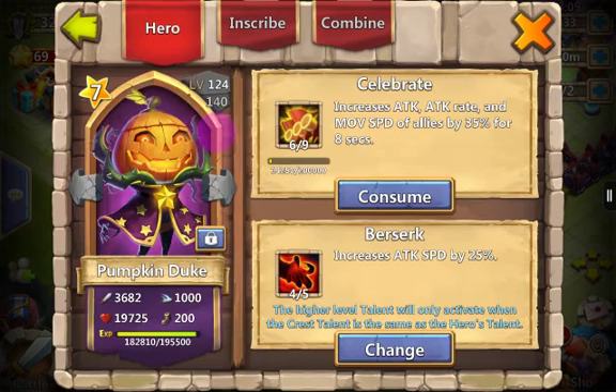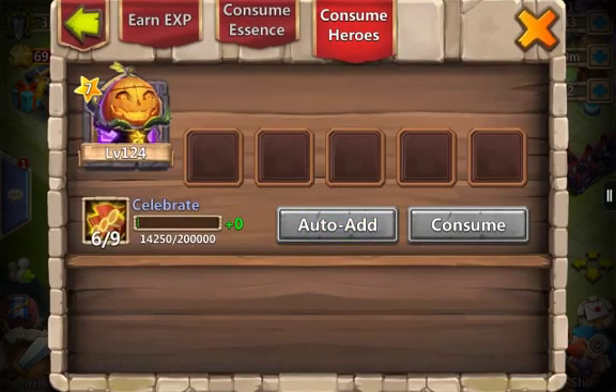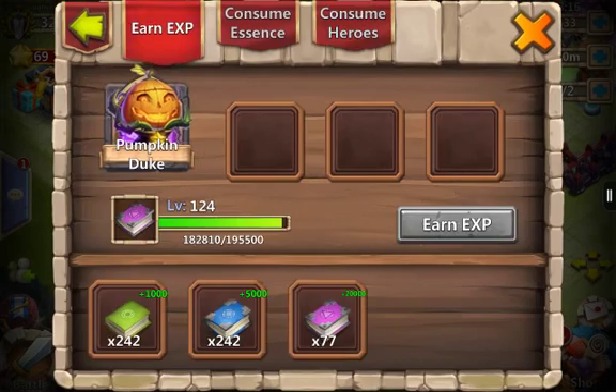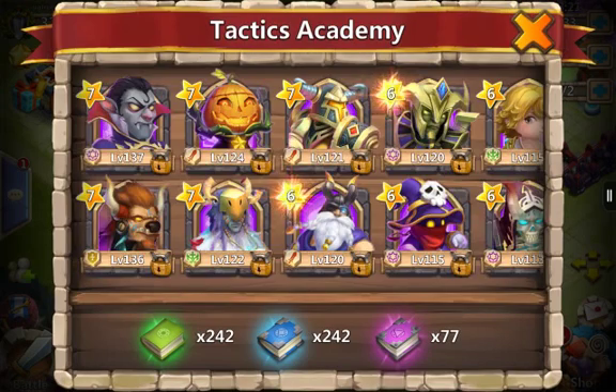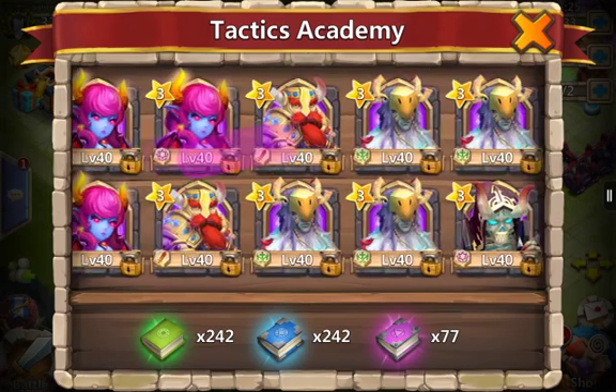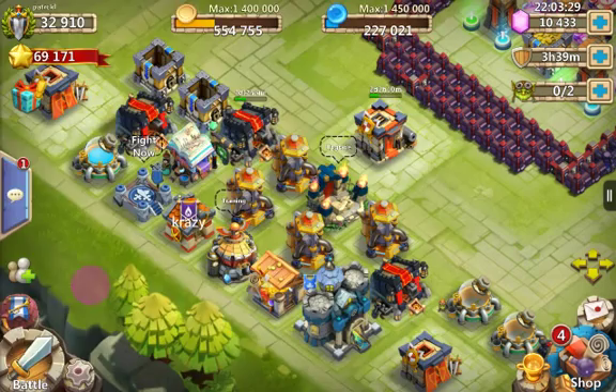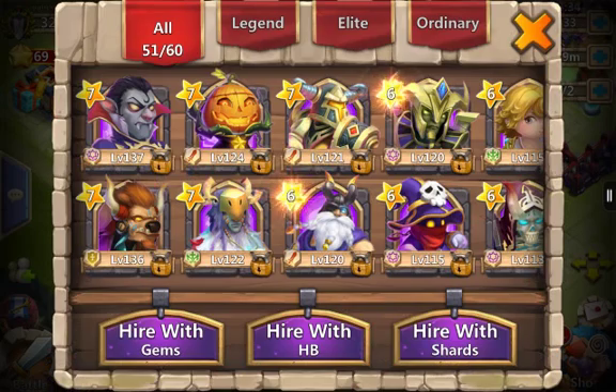I'm going to consume him. I'll show you all the druids I have — it's basic common sense. One, two, three, four, five, six, seven druids, and then I'll make an eight. That is a lot to me because it's like one third of my hero altar right here. Hopefully we'll get the Orcsbane hero.